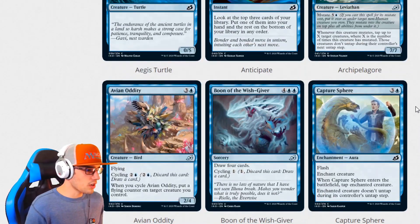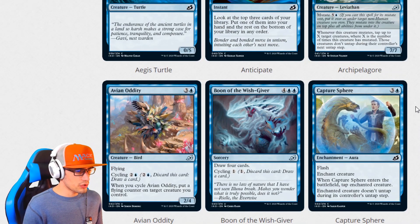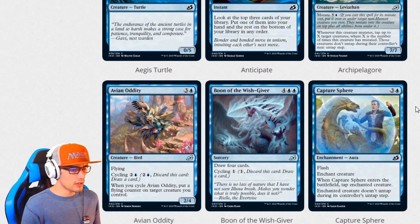We have Avian Oddity for four. This is a 2-4 bird with flying, cycling for three. And whenever you cycle Avian Oddity, put a flying counter on target creature you control. Boon of the Wishgiver for six is a sorcery card — draw four cards, cycling for two.